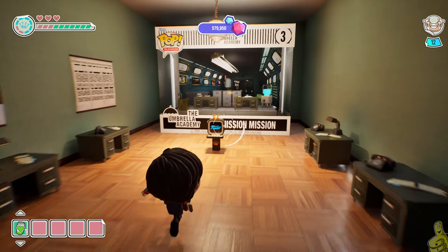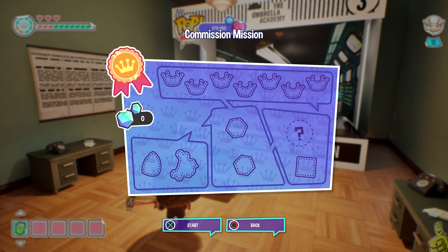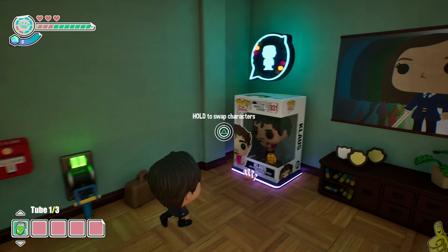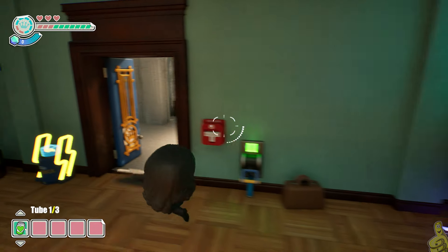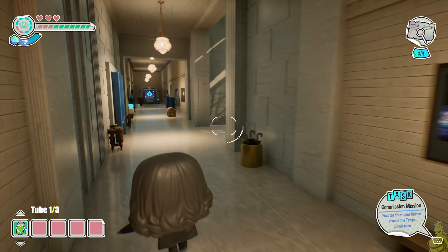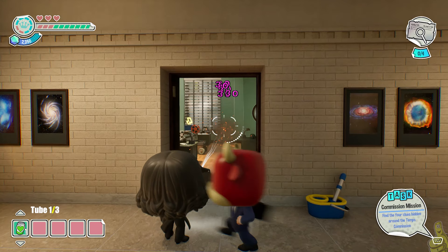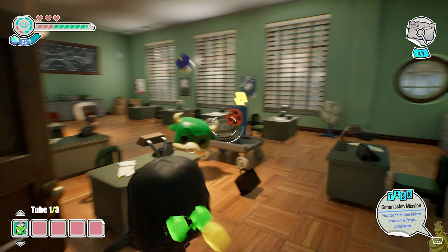After loading up the level collectibles we're going to jump right in. This is the first level I think we've experienced that does not have a single cutscene throughout it. Go ahead and flip the switch to open the door and immediately switch over to Allison, as we're going to need her persuasion ability to persuade some people to give us the tubes. There are four clues we need, and one of them requires three tubes to access a machine. We'll show you where all three are, and we even have quick links in the video description.